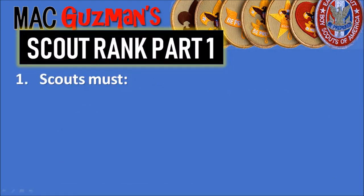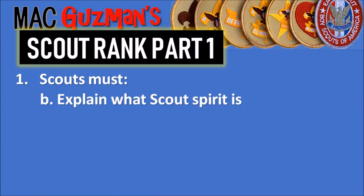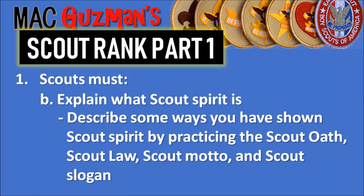That was only the first subcategory of the first requirement — there is a lot more. Scouts must — 1B — explain what Scout Spirit is, and describe some ways you have shown Scout Spirit by practicing the Scout Oath, Scout Law, Scout Motto, and Scout Slogan. Obviously you need to know requirement 1A first in order to do this. Scout Spirit is going to be in the handbook near the front.